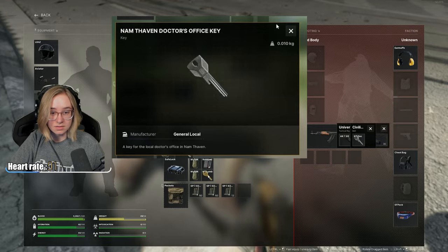You have to have a specific quest key. This is your initial faction town, followed by Doctor's Office Key.